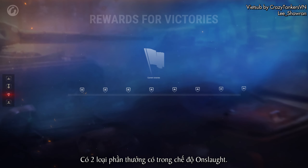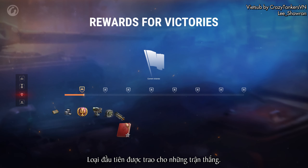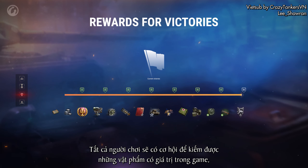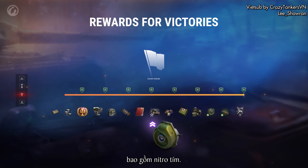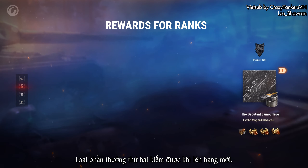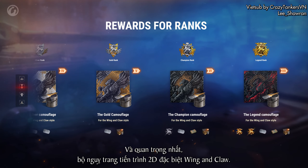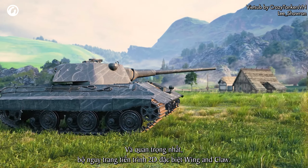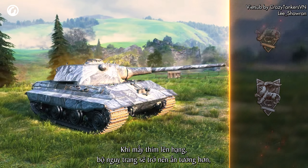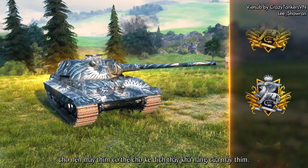There are two types of rewards available in Onslaught mode. The first type is awarded for battles won — all players will have the chance to earn valuable in-game items, including the improved Compressor. The second type of reward is earned for reaching new ranks. Get ready for badges, dog tag elements, and most importantly, the special progressive Wing and Claw 2D style. As you move up in the rankings, the style will get more and more impressive, so you can show the enemy what you're really capable of.